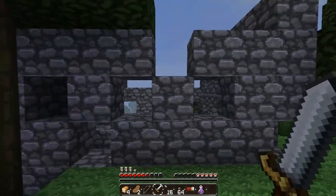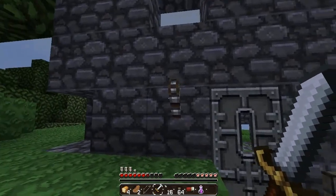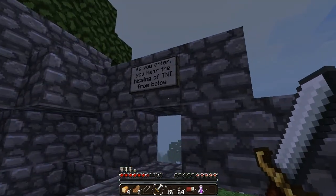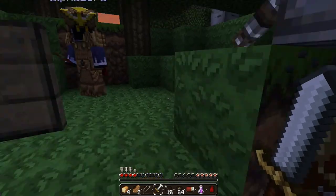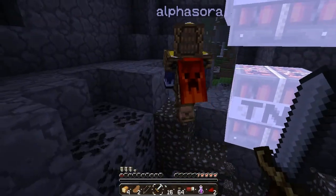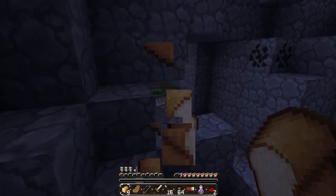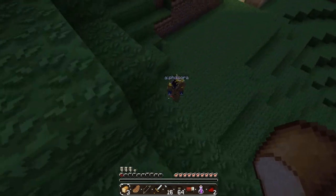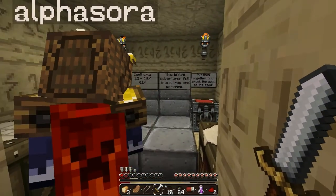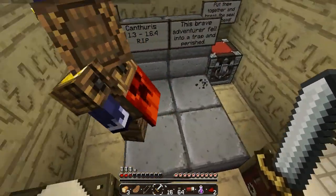As you enter, you hear the hissing of TNT from below — run, run, run! Why do I always get blown up? Son of a bitch. I have half a heart left. 'You look ahead and notice an old temple.' That's a temple? These pharaohs are really bad at making temples — looks like a tent. 'Cantharus, 1.3 to 1.6.4. Rest in peace. This brave adventurer fell into a trap and perished. These chests contain the keys to open in progression. Pull them together and break the seal of the dead.'